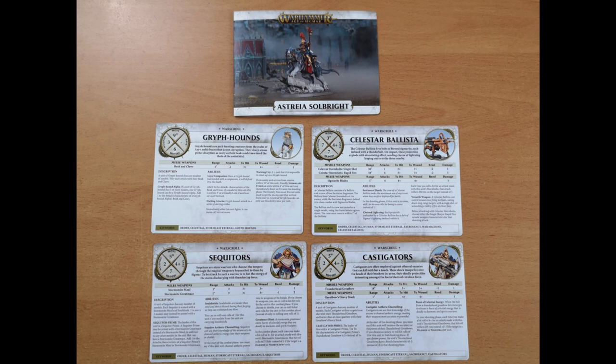It says 'war scroll' — confirmed. You get all the stats — move, wounds — they've done it in War Cry too, but there it's just symbols, glyphs and numbers. All the rules you need on one fantastic card. Why is this not a thing for 40k? Well, in 40k with Space Marines you'd have a deck of cards like this, which is probably the main reason — but it's still cool.